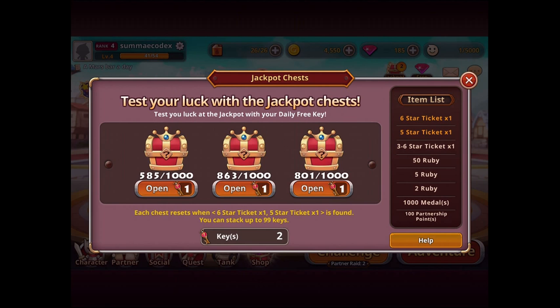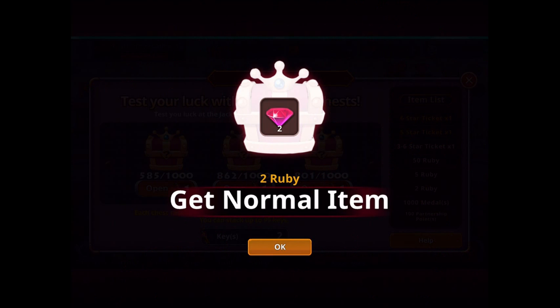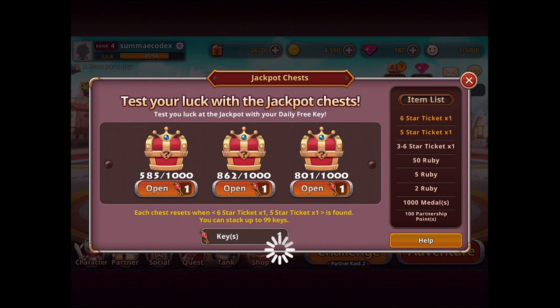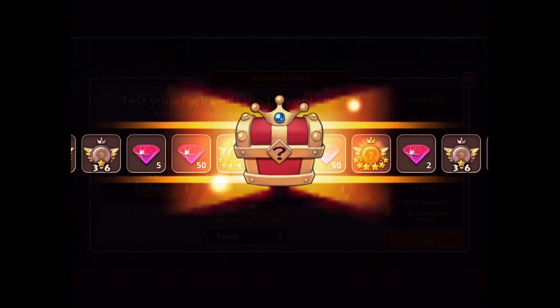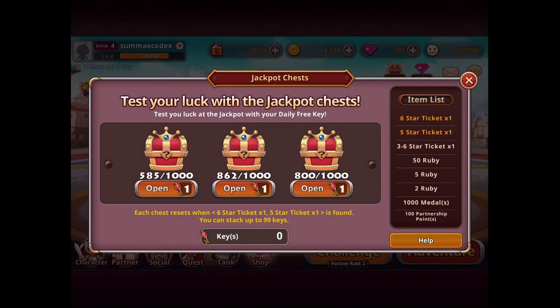I've got some keys, so let's look at the jackpot chests. I can test my luck with a free key — I've got two keys. I got another Ruby; rubies are the hard currency, so it's good to have some. With my other key I got some partnership points, which are another kind of resource.